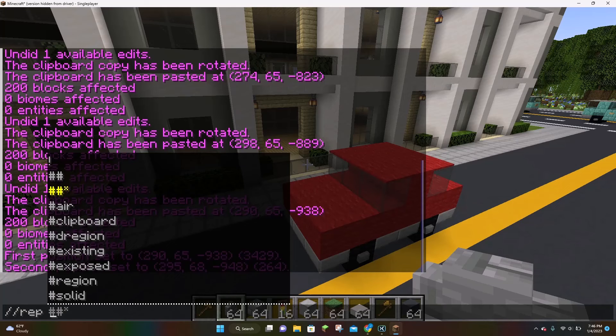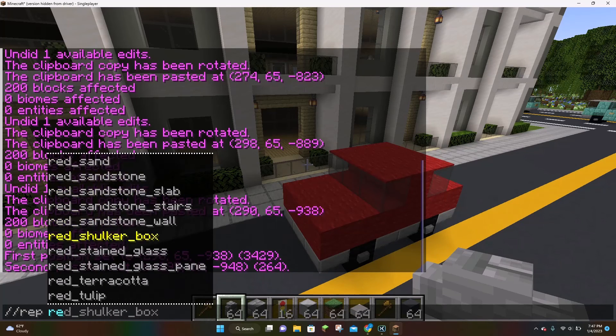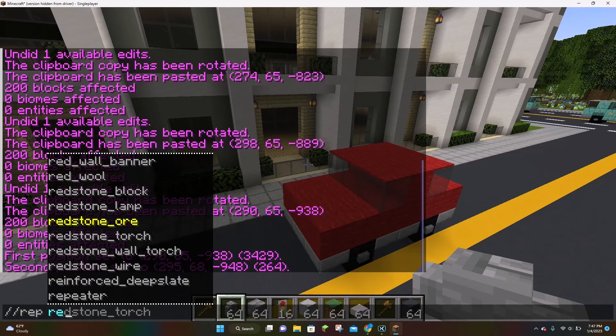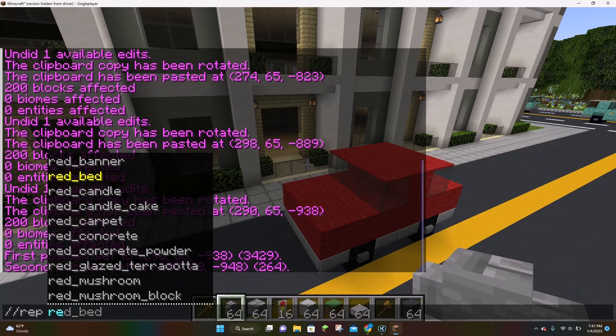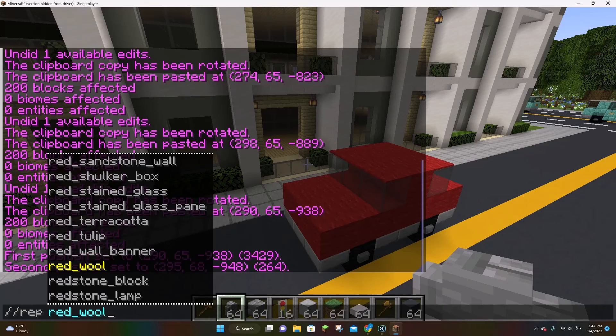Now you can type out the word 'red' and scroll down until you find red wool. Here it is. You don't want to type out the full word — you want to leave the last letter off. If we put a 'D' here, as you can see, everything goes away. If we remove that D, then everything pops up again. So we can go down and do red wool. Right now we have 'rep red wool'.